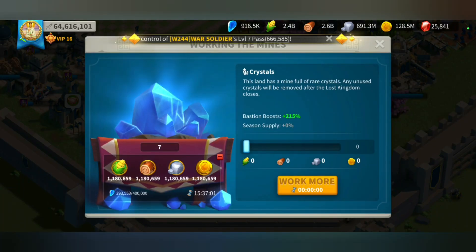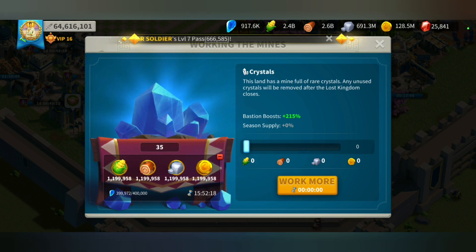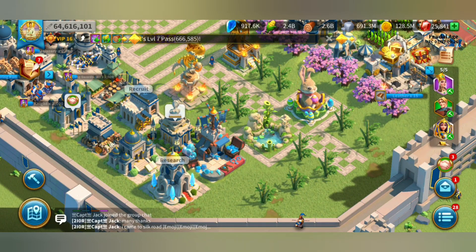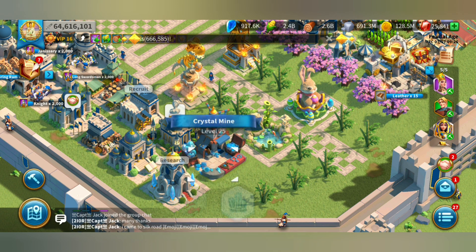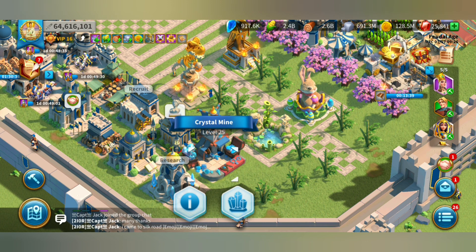As usual, if you spend on the $5 bundle for the season supply — for me it has already expired — if you do spend on the season supply for the crystal mine, you want to upgrade your mine all the way to level 25 during the first day.